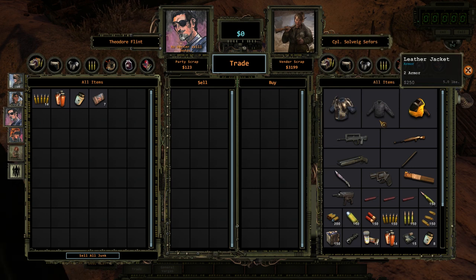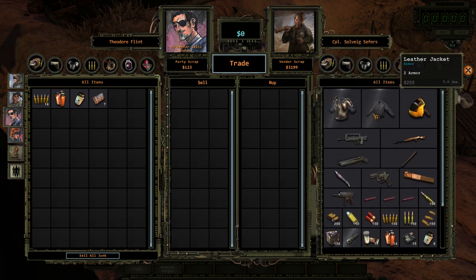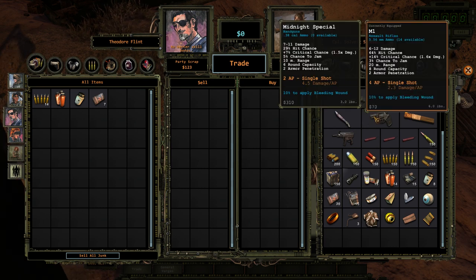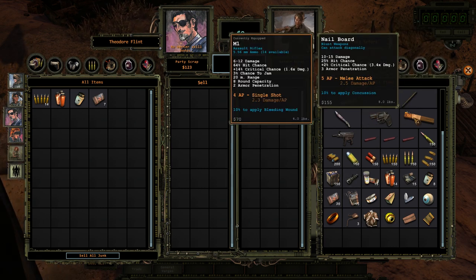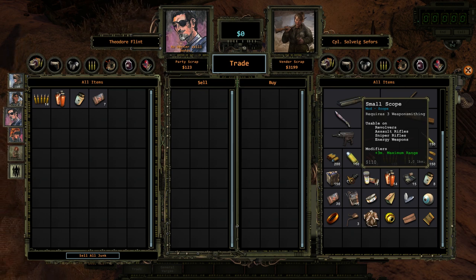$123. Spent a lot of money on the Akita figurine. $250 even for just crappy armor. I don't think I can afford a damn thing except a little bit of ammo. Even a freaking nail board is $155. Ooh, small scope — that'd be nice. It increases range, let's buy that.